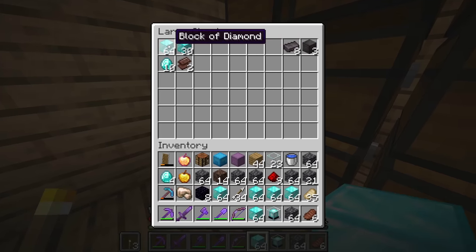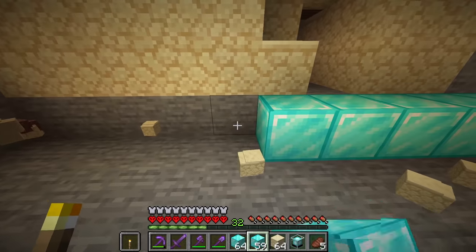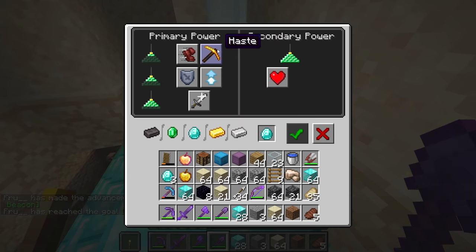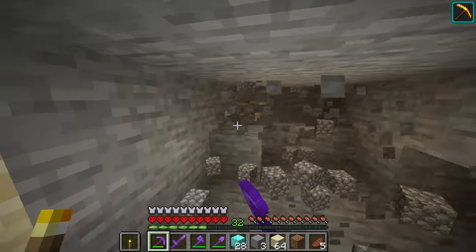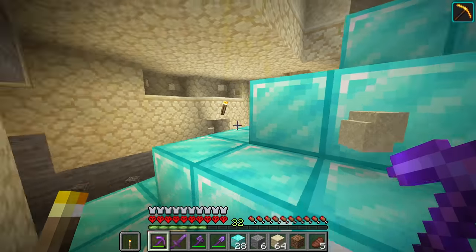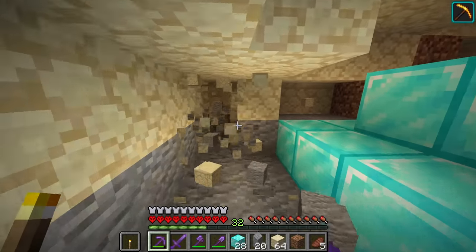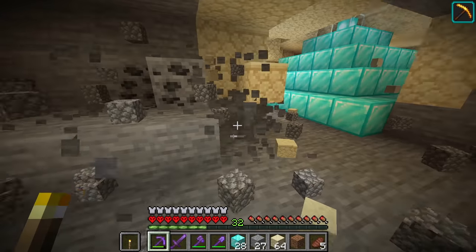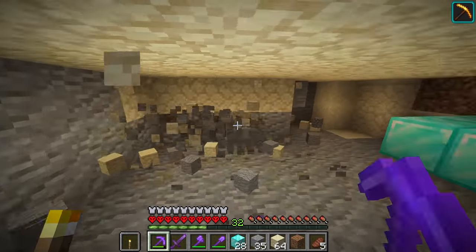Let's grab all of our diamond blocks and head down to our secret base. All we have to do is set up our beacon — place it down, put a diamond in, give it Haste II. So now that we have Haste II, we can pretty much instantly mine anything. Now I'm basically going to mine out a giant room to give us a bunch of space for this secret area. Once we have everything mined out, we can decorate everything inside. But before I can even think about decorating, I have a lot of mining to do.